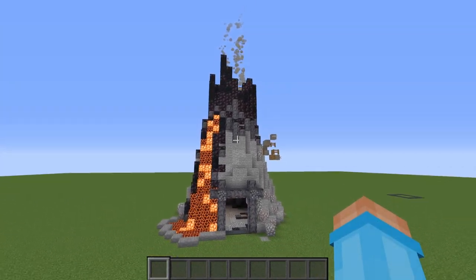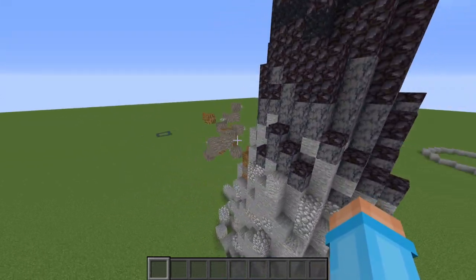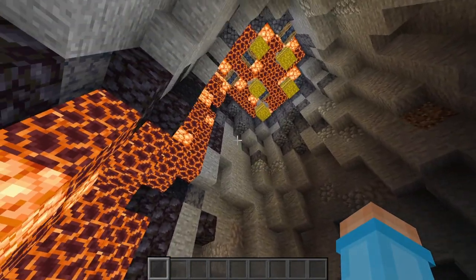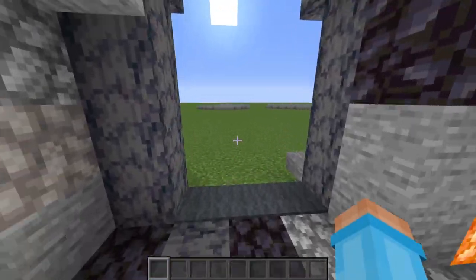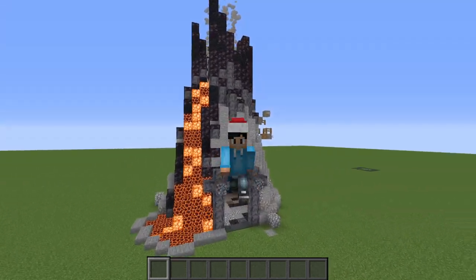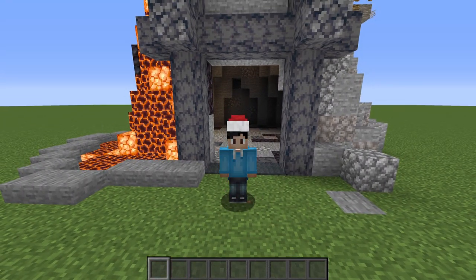And that's it — a completed volcano base. It's looking pretty good. I really like how this one turned out. The wide variety of blocks really brings the build together. I'm also really liking the idea of this as a nice modern hideout for like a superhero or something. If you did enjoy the video, make sure to like it and subscribe. This has been Glitchin' Out. Goodbye, everyone.